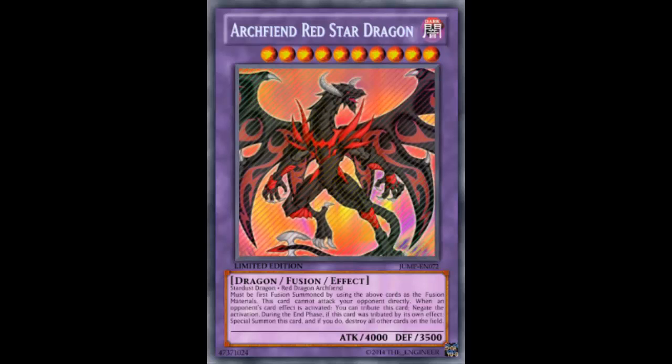Stanzi hasn't heard about it yet, so he's hearing it now. It's called Arch Fiend Red Star Dragon. It is a Dark Level 10 Fusion with 4000 ATK and 3500 DEF. It is made with Stardust Dragon and Red Dragon Archfiend.